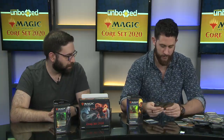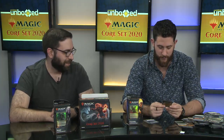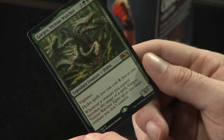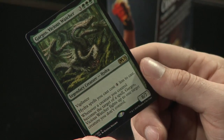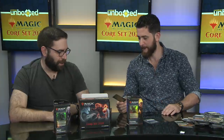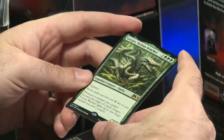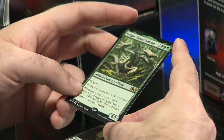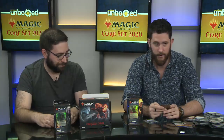Green has become very popular — it fits into Simic Flash, Elementals, basically everything now. Our next green card: Gargos, Vicious Watcher — Legendary Creature Hydra. Vigilance. Hydra spells you cast cost four less. Whenever a creature you control becomes the target of a spell, Gargos fights up to one target creature you don't control — and it's an 8/7, so it's pretty much a kill. This card will find homes in Hydra tribal decks. The four-less cost is massive because most Hydras have X cost, so you essentially get X plus four extra counters whenever you cast them with Gargos on the board.